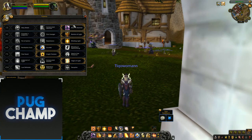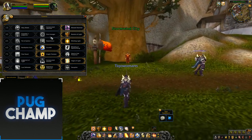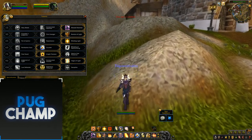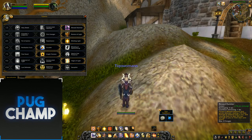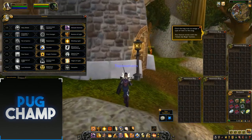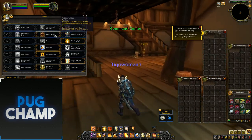You want to take Blessed Hammer again, due to the fact it's going to be hitting all the targets and they're going to deal less damage to you. Next, you want to take First Avenger, due to the fact that with Blessed Hammer we're going to get Grand Crusader procs more, and especially because Avenger's Shield is going to deal more damage to the primary target.